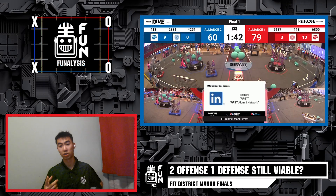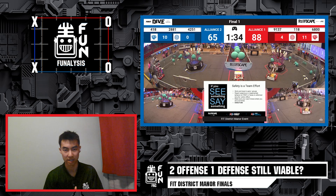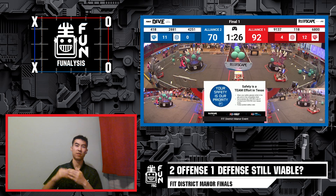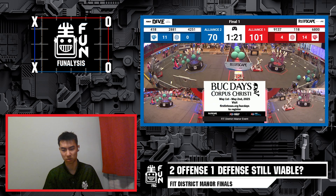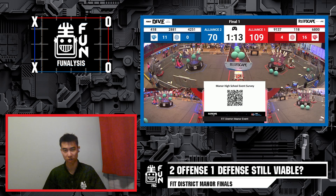Hey FUN fans, welcome back to another episode of Analysis where we're going to be talking about the 5th district member event played in Texas this past weekend. We're going to look at finalist matches one and two played by alliances one and two, analyzing the strategy of a two-offensive, one-defense robot that's commonly seen in this 2025 season. These two alliances both use such a similar strategy and create very high-scoring gameplay with practically zero fouls — a perfect example of what teams could start implementing as they get into the final competition stretch.